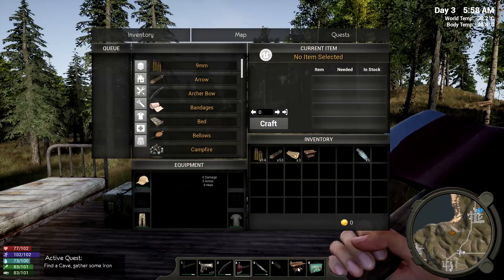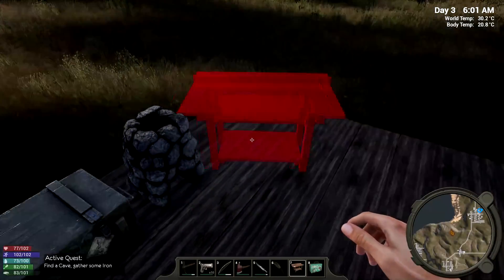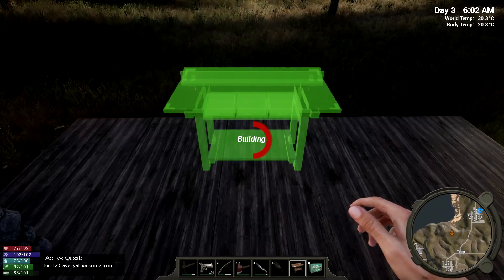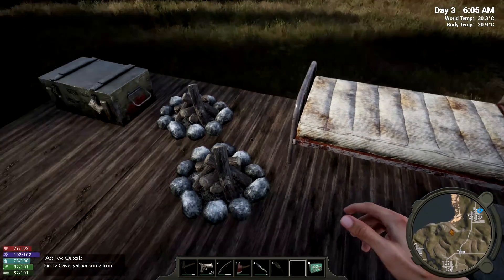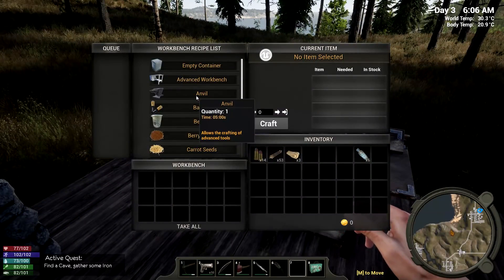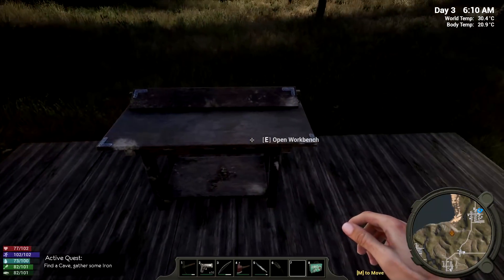Boom, there we go. So far I've not had any guards or anybody show up to do anything to me — it's just been really quiet. Let's go right over here. This is all going to be temporary — we can pick these up and move them. If you don't know, M to move. The bed you've got to destroy, but you can pick up all this stuff and move it. Anvil — what do we need for that? We need 10 and 20. I think I actually have that. Yeah, I've got that right there.